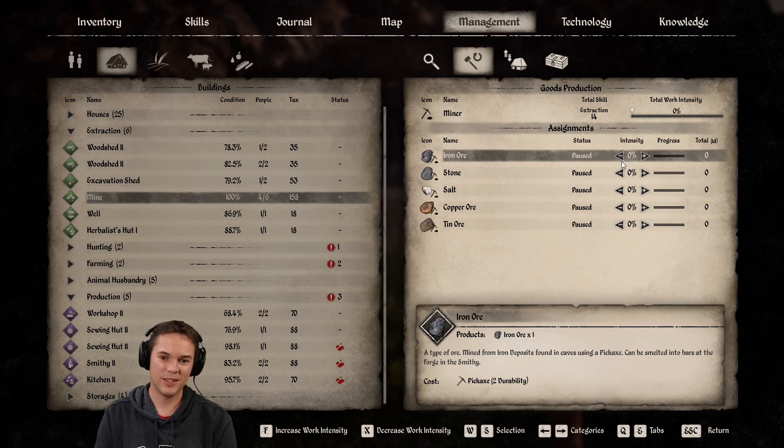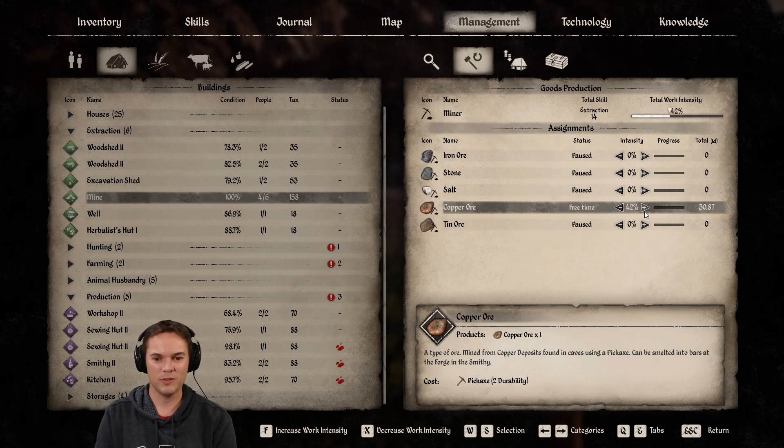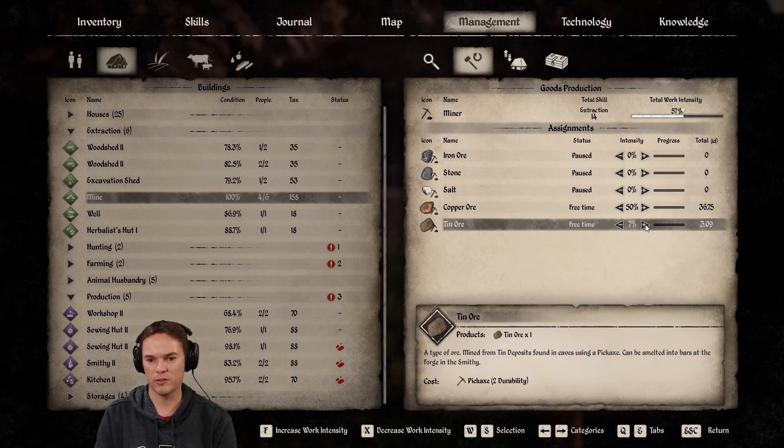Bison are nasty in this — I don't know if a patch has made them more dangerous. I found them easier to kill earlier in the game but I'm getting my ass handed to me now. This is going to produce a lot of bronze — we're going to be all right for bronze actually.